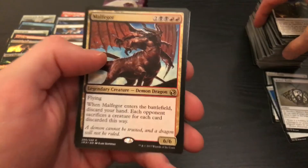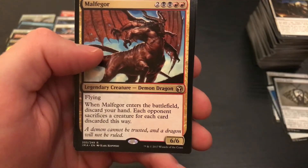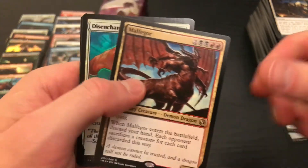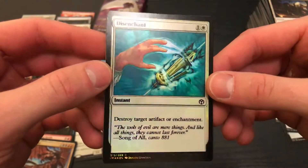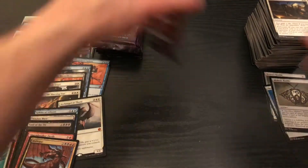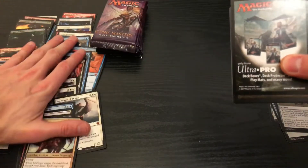That is just a beastly looking creature. For two, two black, and two red, you get a six-six flyer — when it enters the battlefield, discard your hand, and each opponent sacrifices a creature for each card discarded this way. That seems interesting. That is a sweet looking foil. Destroy target artifact or enchantment. I'm really digging that art — that hand, whatever this thing it's destroying. And we got our classic Djinn Monk. I feel like the packs have cooled off a little bit. But we're on seventh to last pack.